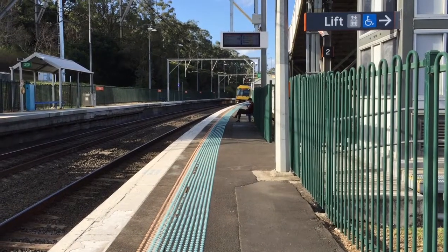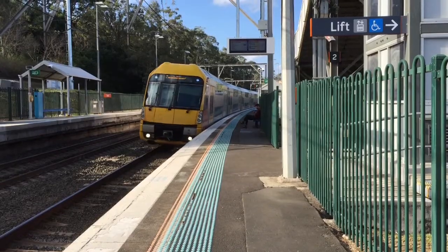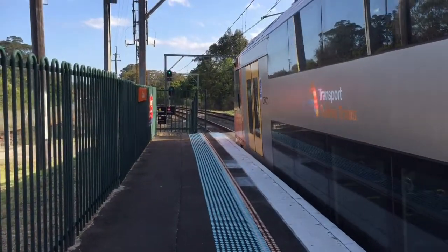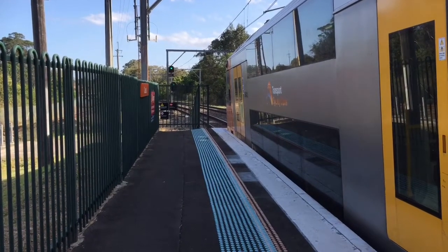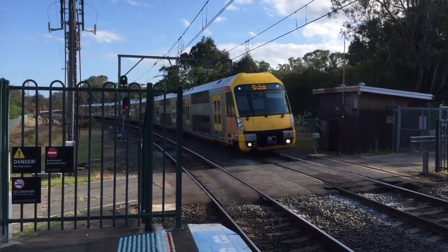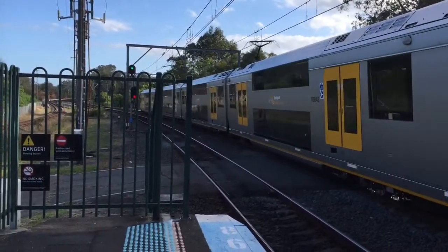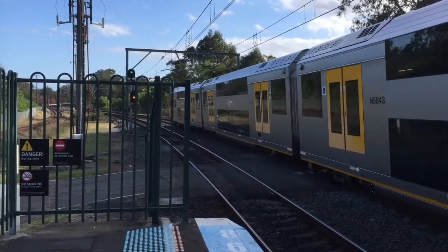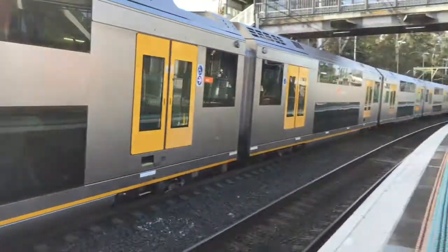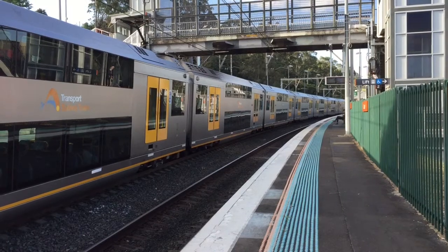We have a Waratah arriving onto Platform 2, Campbelltown service. Waratah Set A21. We have a Waratah arriving onto Platform 1, City Circle via Granville service. Waratah Set A43. Waratah Set A43 now departing Platform 1, City Circle via Granville service. Next stop will be Liverpool.